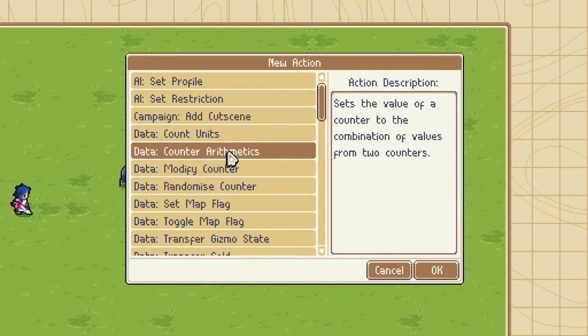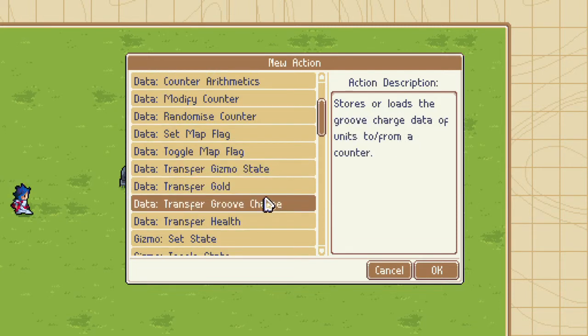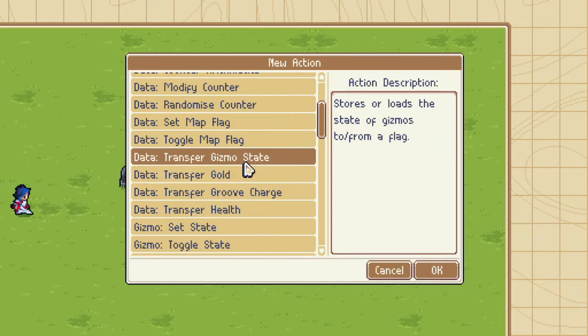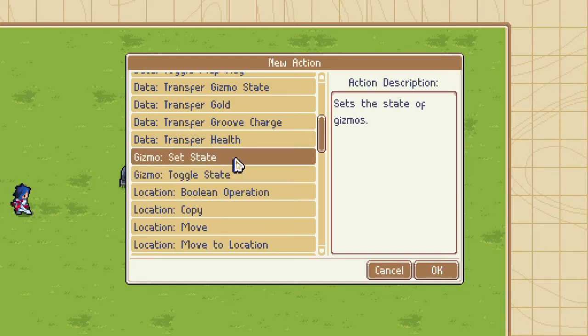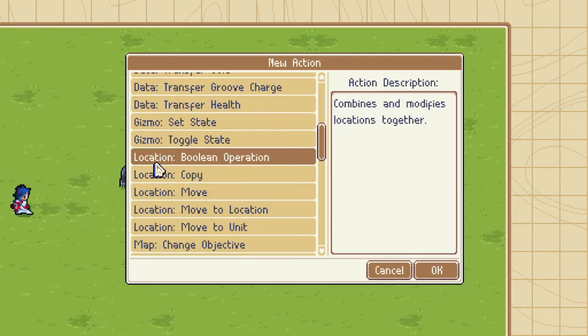Counter arithmetics — set the value of a counter to a combination of values from two counters! Modify counter. Transfer gizmo state — stores or loads the state of a gizmo to or from a flag. That's pretty cool. Transfer groove charge — so you can store groove charge somehow and then gain it. That's awesome. Set state, toggle state. Toggle state says whatever you are, you are now the opposite. Boolean logic! If you're a programmer, that is huge.